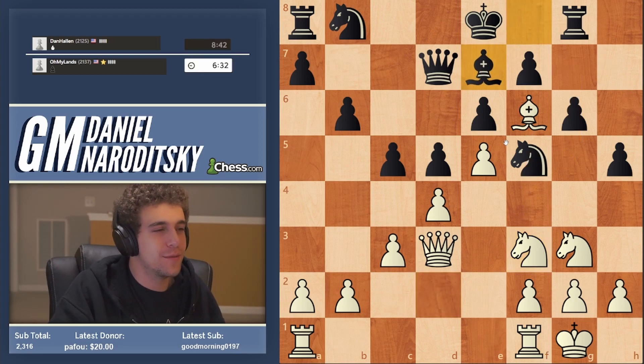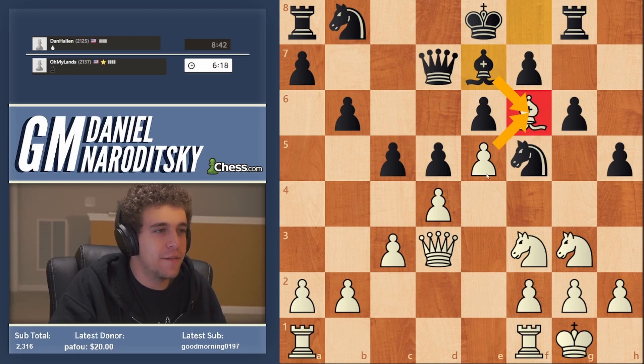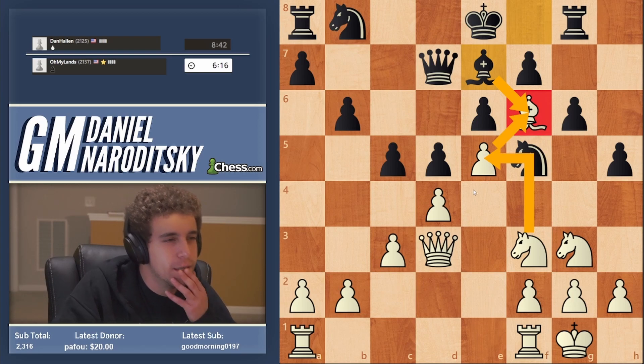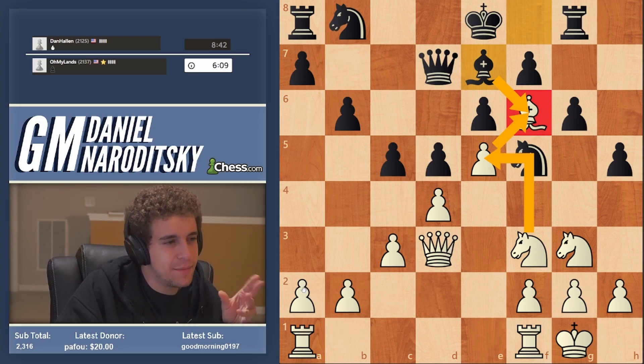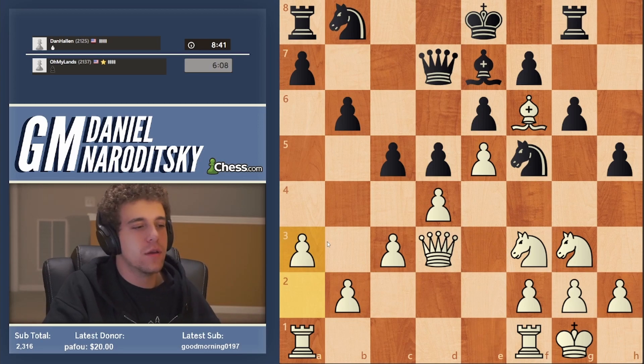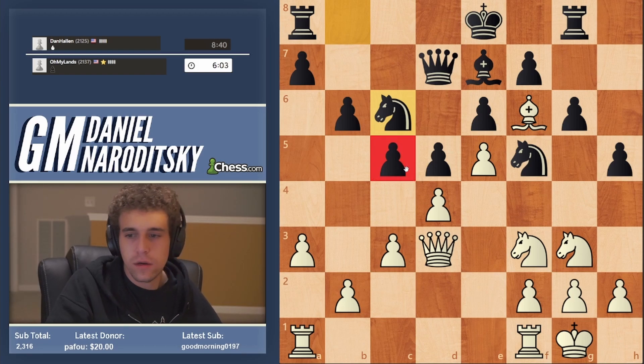After bishop e7, do we need to move the bishop away or let him take it? We're going to centralize the rooks, but first - no, we don't need to move it because if he takes we recapture with a pawn and get a beautiful e5 square for a knight. What I propose is a move that will make you roll your eyes but is probably good: a3. Those of you who play the advanced French will understand - I want to get this pawn out of my hair.